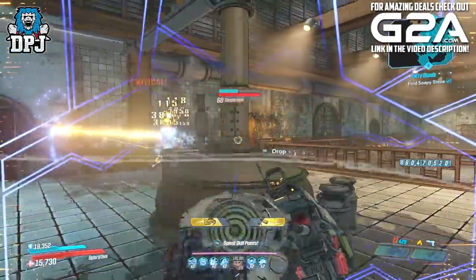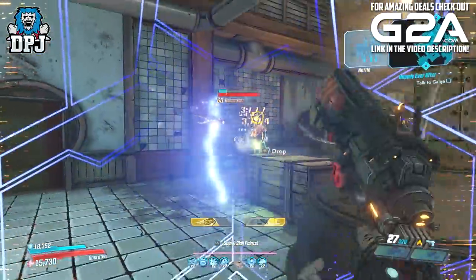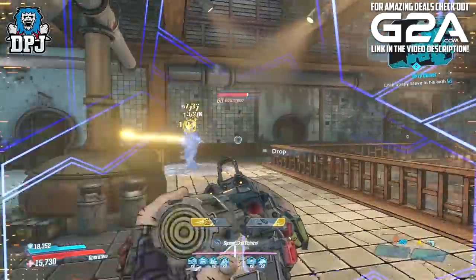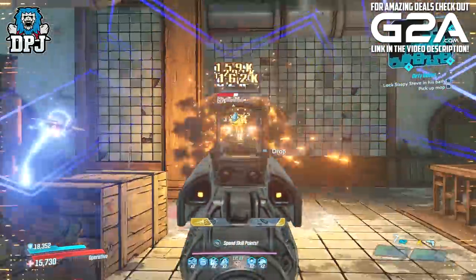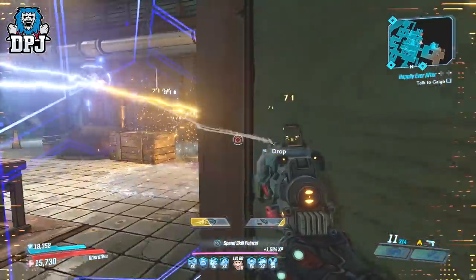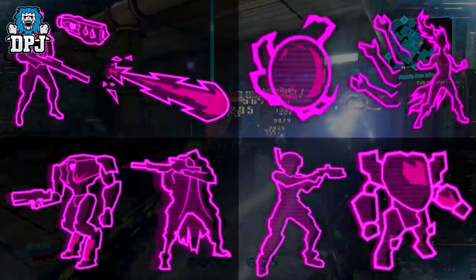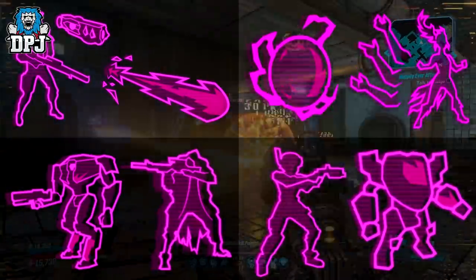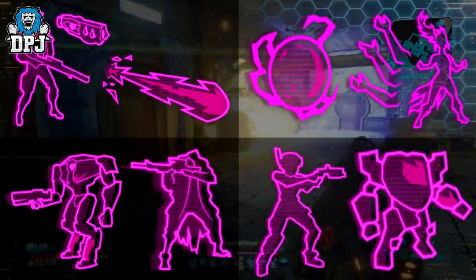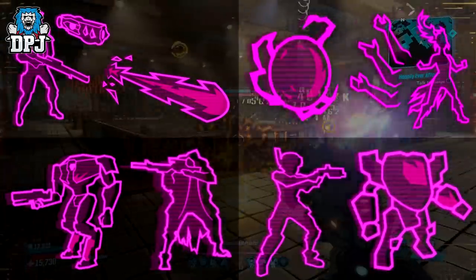Let's check out what else has been found — credit to Delusion Phantom and Chance Hugs for this information. A link to the Reddit post where these two discuss these data mines can be found in the video description. When I first covered this, we only had images of what these four skill trees were, all represented by the color purple or pink, and all were brand new to what we already have in game.